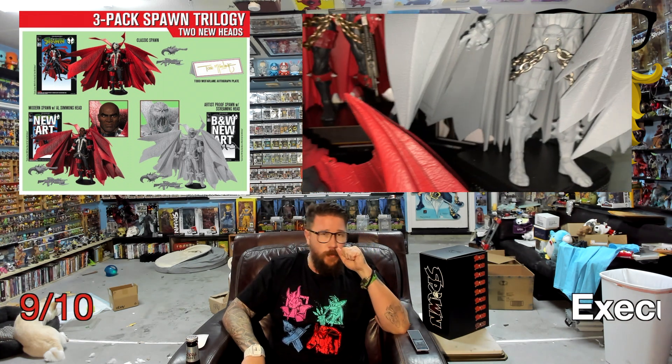Now let's go into execution, which also gets a 9 out of 10. Execution covers the sculpt, the paint, how functional it is, and how well the concept and design turned out. As far as paint goes — very well done. They put a lot of paint in there, which I appreciate because that's something McFarlane figures haven't been doing recently. I've been keeping up with them and they've done a lot of different figures, especially some DC ones. The concept and design on those looks great but the execution is poor — they're very stingy with the paint, often just using colored plastic. There's so much detail in the sculpt but it's lost when it's all one solid color.